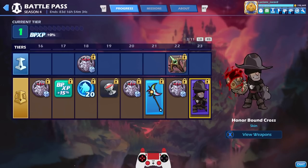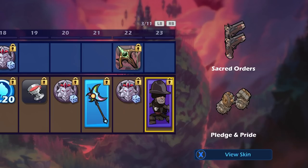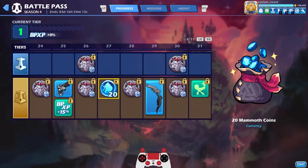More colors, another avatar on the free track, and then our first non-Octavius skin: Honor Bound Cross at tier 23. These are the weapons — Sacred Order Blasters and Pledge and Pride Gauntlets. Keeping it going, more colors, another blaster skin at tier 25, more colors — 80 mammoth coins total.